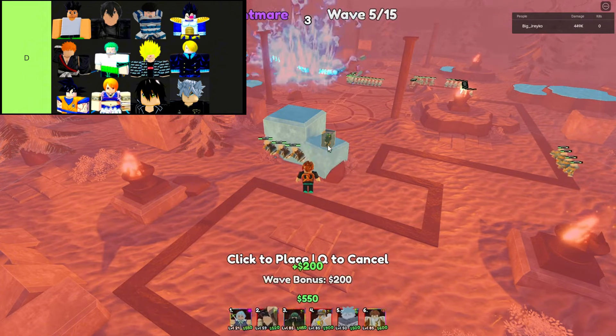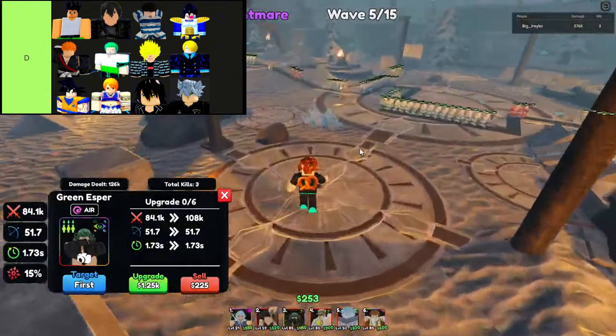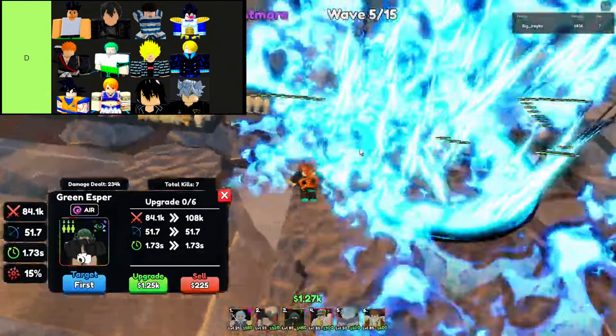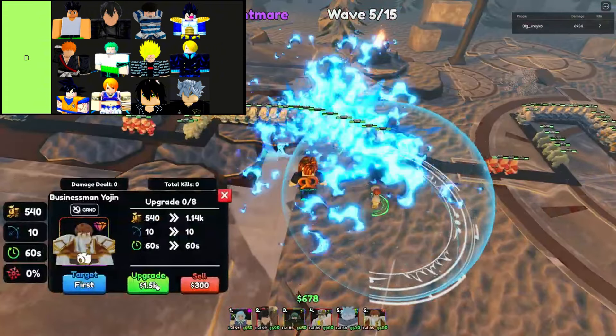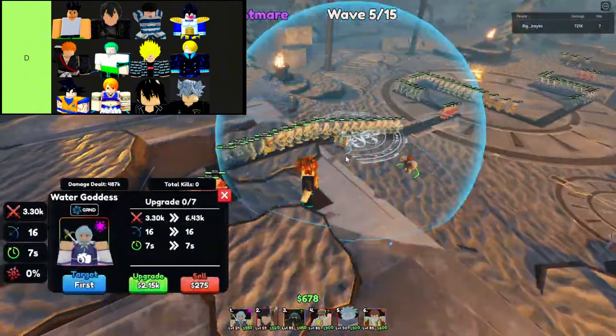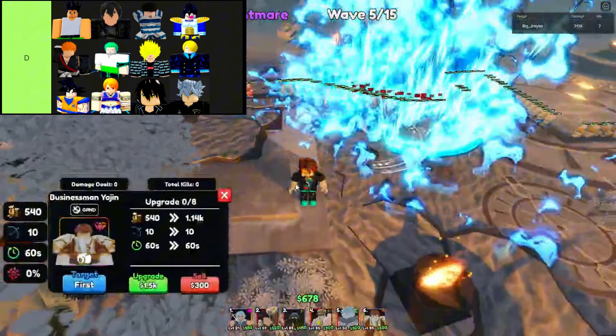Choosing a D-tier unit in Anime Last Stand may feel like a roll of the dice with unfavorable odds. These units are often considered the least reliable fighters due to their limited strengths and weaknesses that outweigh their benefits. Players are advised to avoid building their teams exclusively around D-tier units, as doing so may result in vulnerability during critical battles and challenges.